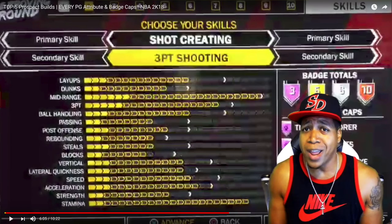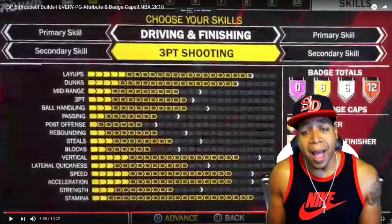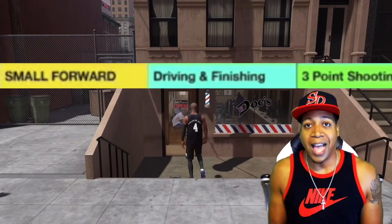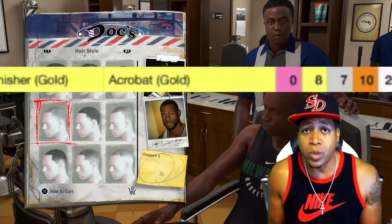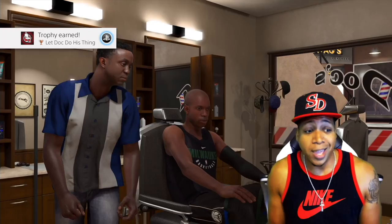At number three, we've got the driving and finishing, three-point shooting small forward build. This is your slasher sharp — the balanced mod player from NBA 2K16. Perfect inside and outside blend: he can attack the basket and shoot the three. He gets no Hall of Fame badges, but he gets 25 badges in all, which makes him probably the most well-rounded balanced player in 2K18. Catching fire in 2K18 was extremely easy at the Run the Neighborhood event, so try to imagine this build on fire with boost — he could easily be OP. I say go with a 6'8 small forward and get your LeBron on.